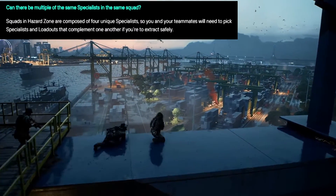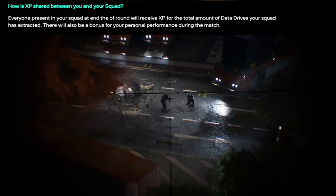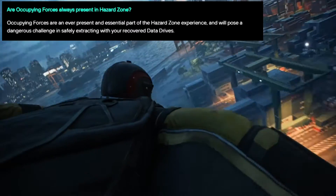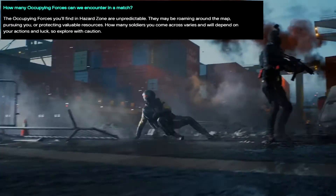The objective in Battlefield Hazard Zone is not to kill, but to attain critical data out of the fallen satellites, so you can win the game without firing a single shot. You have the potential to lose a lot of progress in Hazard Zone, so choose the right gear and weapons. You can be down and bleeding out like in BR games, and you'll be able to crawl to safety to get healed by a teammate.